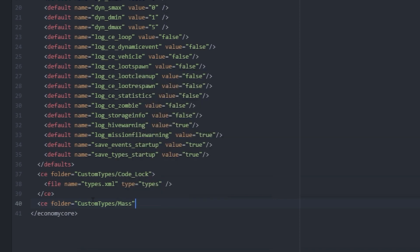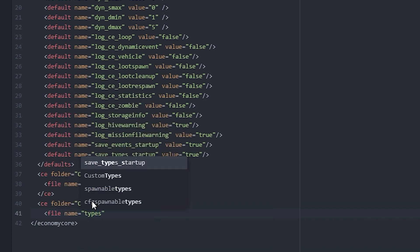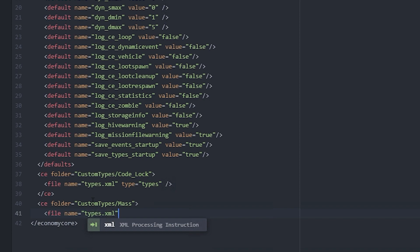Now we add Masses Mini Item Overhaul — I'm just going to call the folder 'mass' instead of the full name; you can name it whatever you want. We add a new CE entry and specify the file as types.xml. Again, the name doesn't matter but for consistency we'll keep it types.xml, and we specify the type as 'types'.